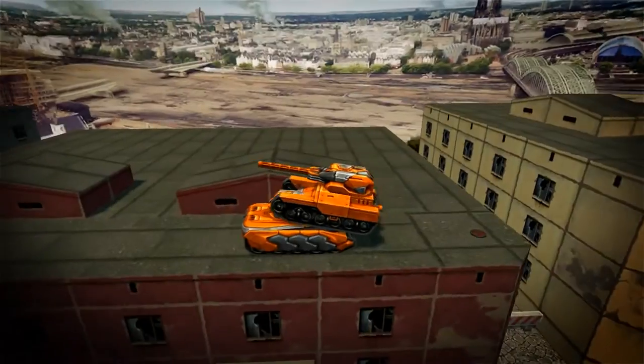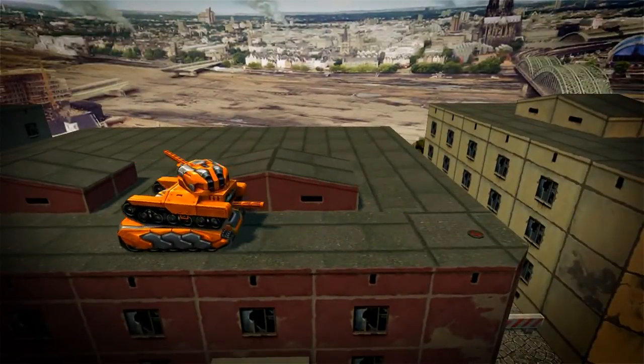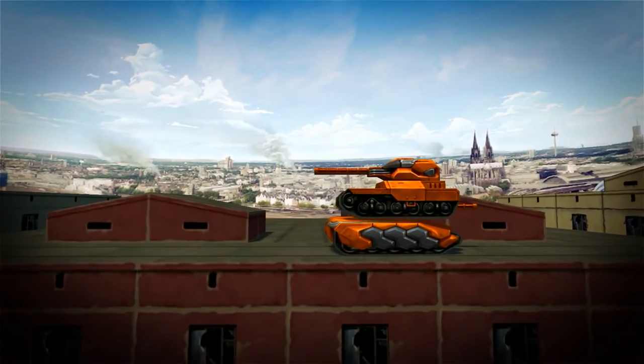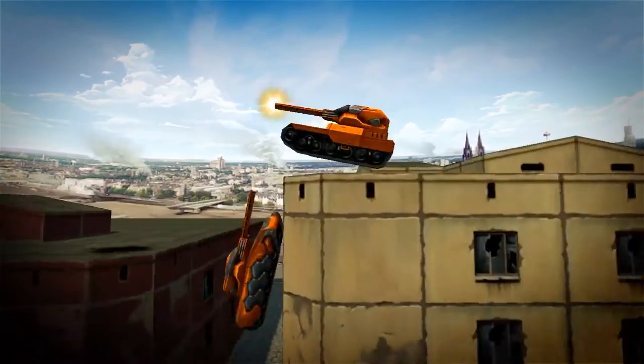From here the two lighthouse can head over to the corner and use a mine to get onto the higher building. Just don't die like we did.